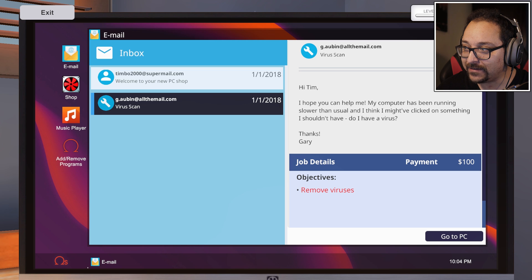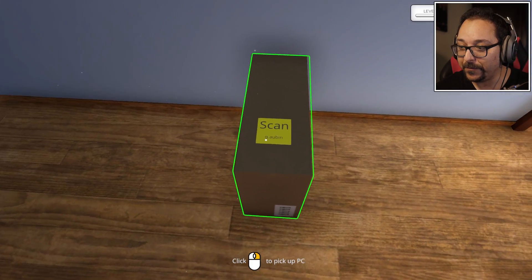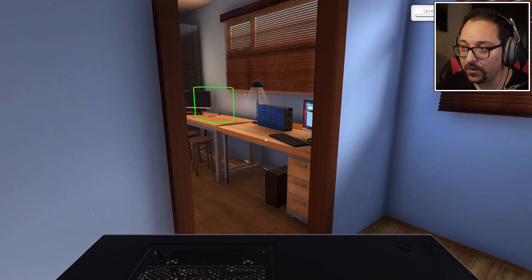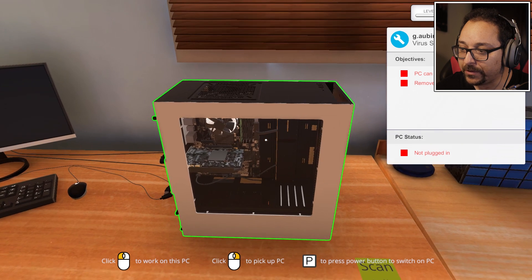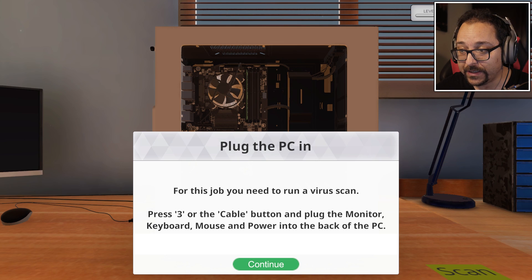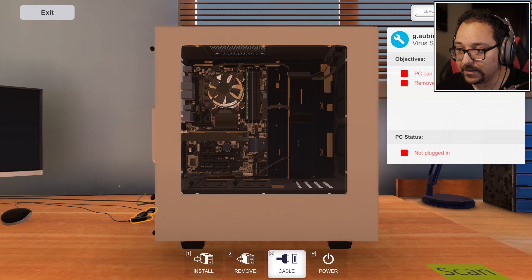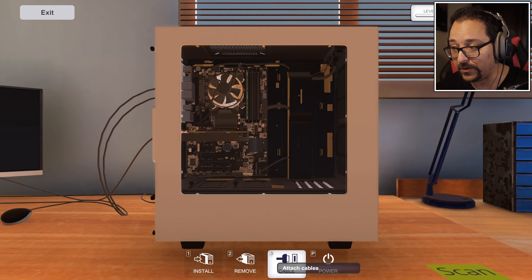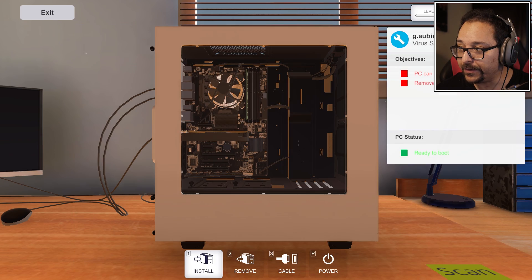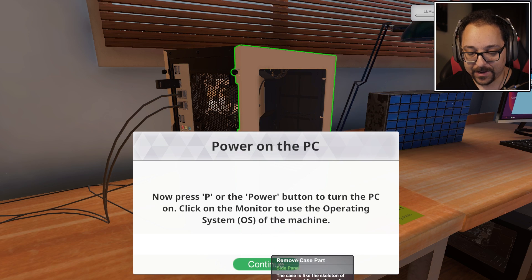We're not building a computer yet - we have to remove viruses. We need to stop from the bottom, pick up the PC, and place it over there. Objectives: PC can boot to OS and remove viruses. For this job you need to run the virus scan - press 3 or the cable button and plug in the monitor, keyboard, and power. We just have to connect the cables, then insert a USB drive into the back of the PC.